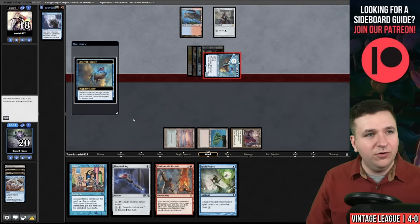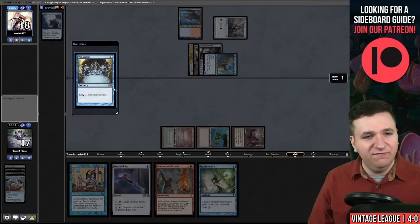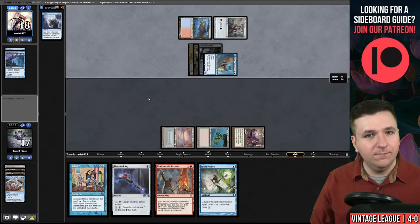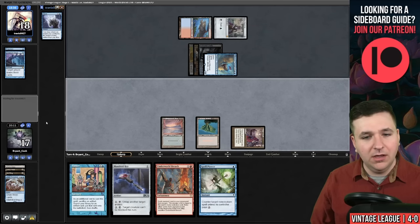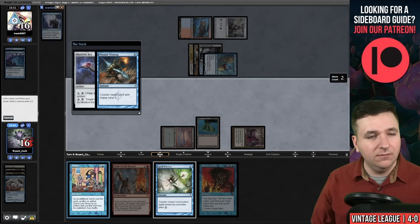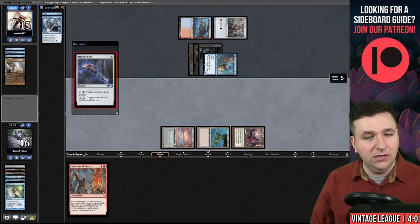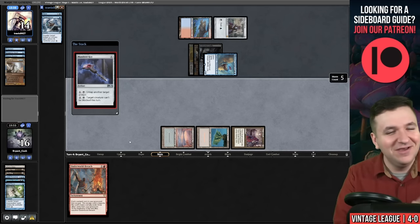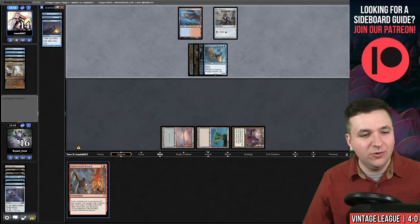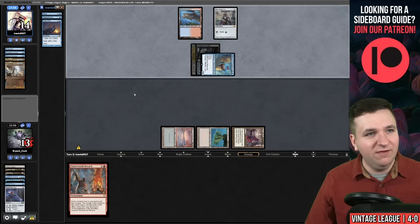Let's see what they get back here — they choose Preordain. I thought it would have been Wasteland or Force — that's a sign of confidence. They put two cards on the bottom with the Preordain. Ancestral Recall — that's certainly a good one. No land, seven cards. Key — we will Force of Will, exiling Tinker. Key — they have Force of Will, exiling Flusterstorm. I will Spell Pierce. Key — and they have another Force, exiling Time Walk. We do have Underworld Breach in hand, but they can get back Wasteland here. They grab back Force of Will — they have four cards in hand. Mox Pearl. Next turn they can Wasteland me, so I don't know if I'm actually getting any better in this game.